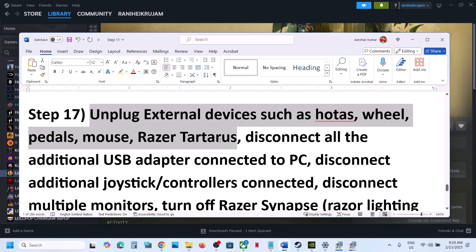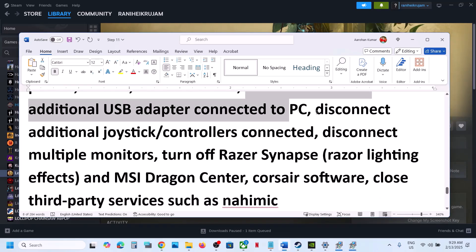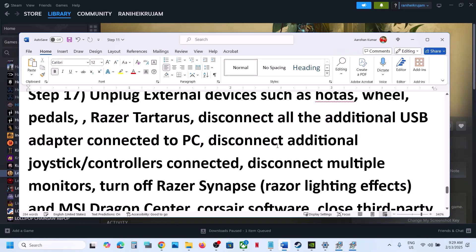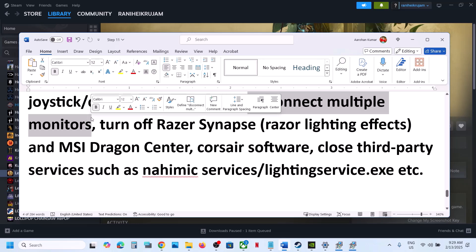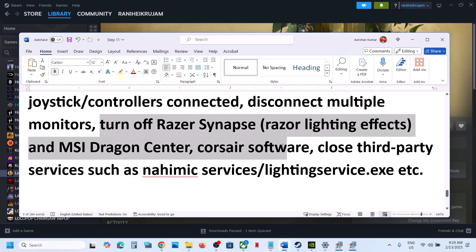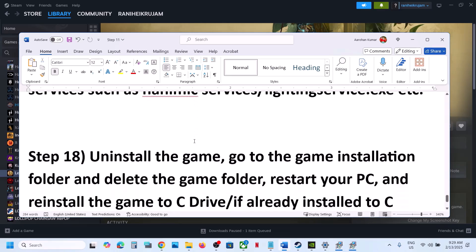If still not working, unplug all external devices — hotas wheels, pedals, or any kind of external USB adapters. Disconnect any extra controllers. If you have a multiple monitor setup, disconnect extra monitors and try launching the game on a single monitor. Close any third-party services or applications running in the background, then launch the game.